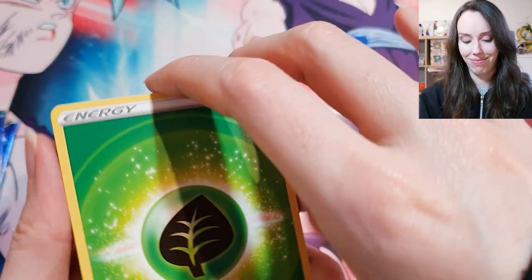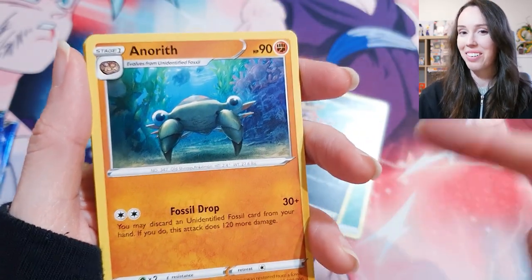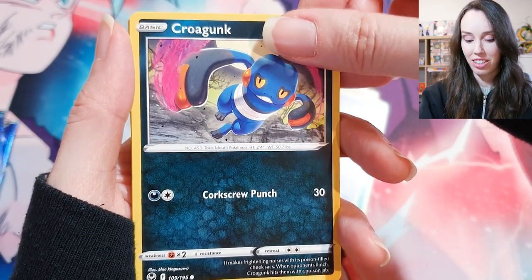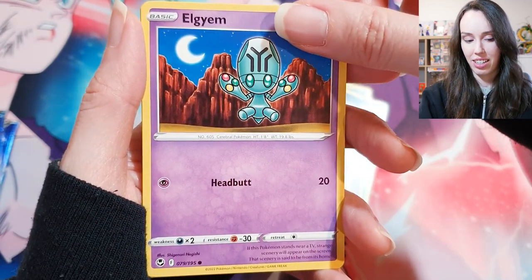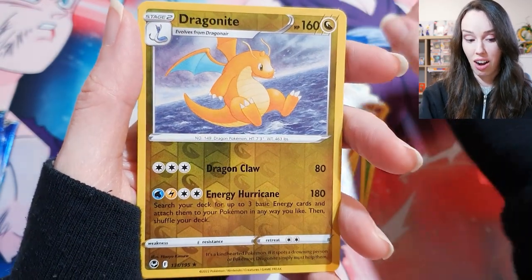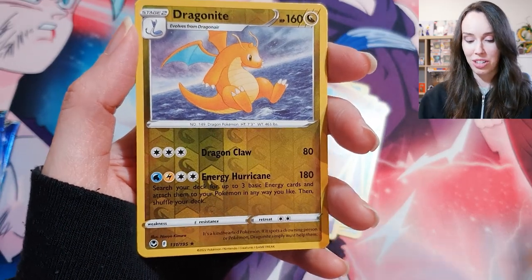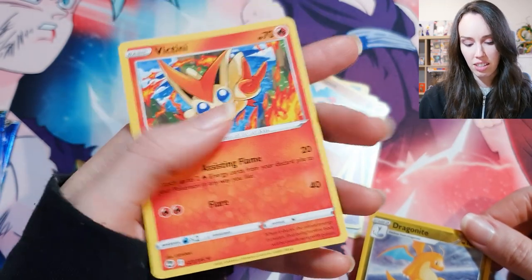Grass energy, Croconaw — that one cracks me up, like just a rocking-out crocodile. Meowstic, Solosis, Zubat, Sandygast. Oh — Dragonite! Like just a regular holo I guess, but still pretty happy with that because I did want a Dragonite card. And a Victini, I think that's how you say it.